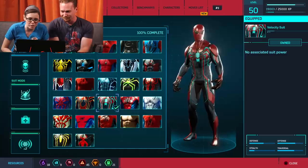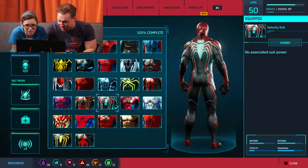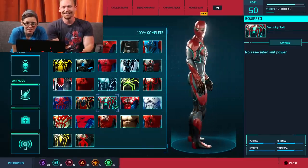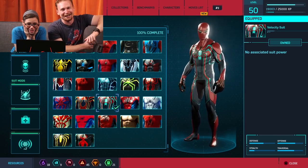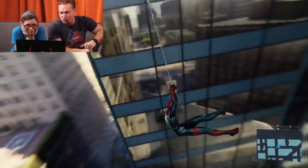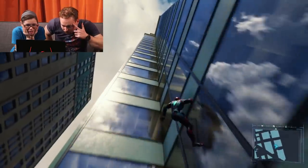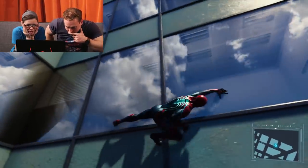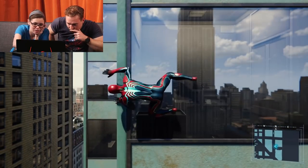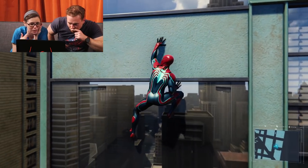Velocity Suit — I do not know this suit. It might be for jumping out of a plane. Help us, we don't know Velocity. It's an original design from Insomniac! See, internet? I didn't claim to know something I didn't know. That is gorgeous. I like that they're taking advantage of design elements on the legs and the way this character in motion gives different possibilities than on the static comic page.